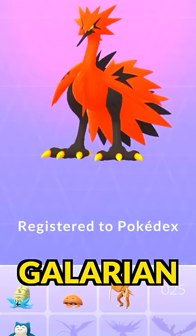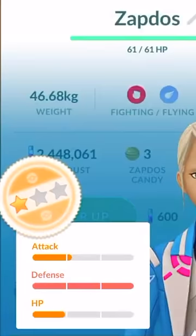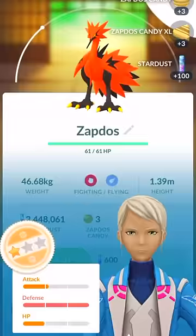How great is that Pokédex entry — Galarian Zapdos — 452 CP. IVs on it aren't great, but that's okay. What an epic encounter and an epic catch.